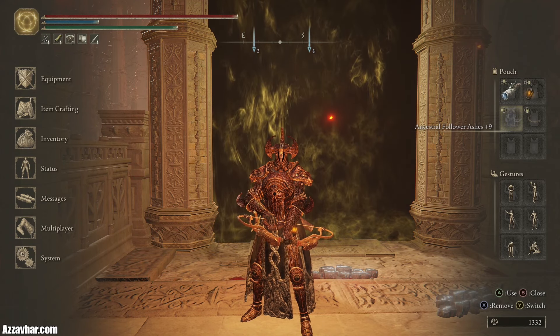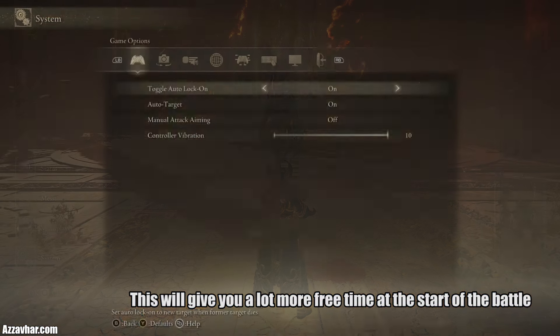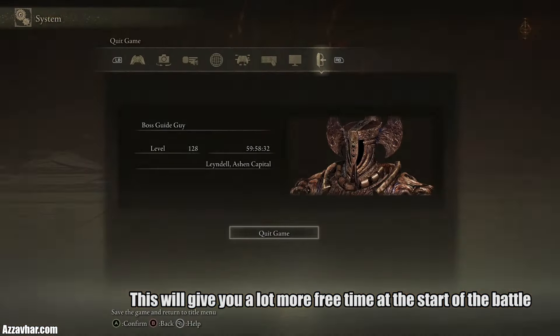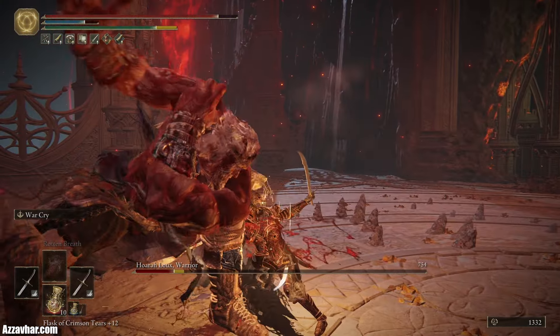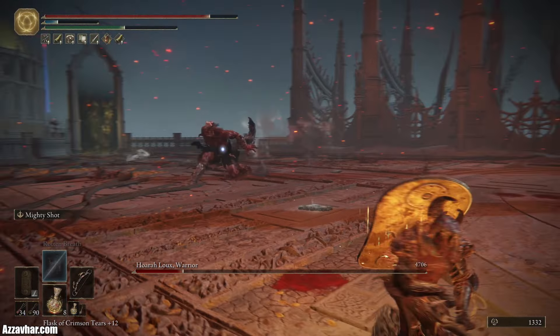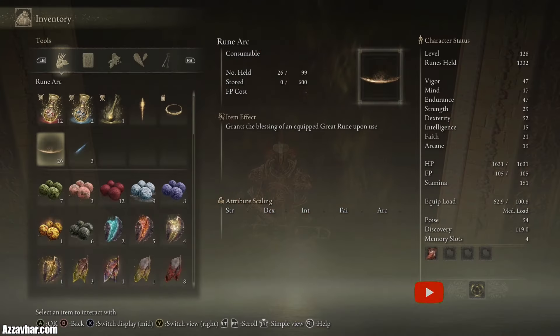You could also use some spirit ash or spirit summons — we'll be using ancestral follower ashes plus 9. What you can do to make this fight a lot easier is actually save and quit instantly at the start of the battle, then load back into the game. When you load back in you'll be outside the fog gate, so you'll have loads of time to lock on and start shooting poison arrows. I'm going to show you two slight variants on how to deal with phase 2: one is a bit more offensive and one is a bit more defensive.